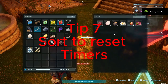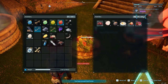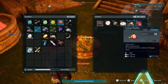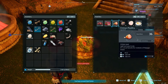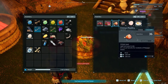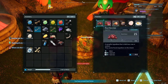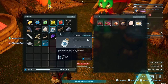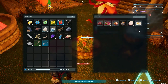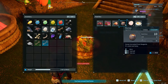Tip number seven is to use the sort function inside inventories to reset timers. We can see that this Chikipi has less than four minutes, and when we press sort it goes back up to 10 minutes. This is fairly glitchy and it's likely to not continue to be usable — I think they'll eventually get rid of this. But while it's in play, make sure you're utilizing it to save yourself some farming. Some foods don't have timers, and that's awesome.